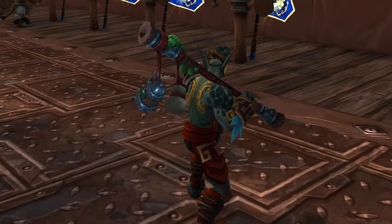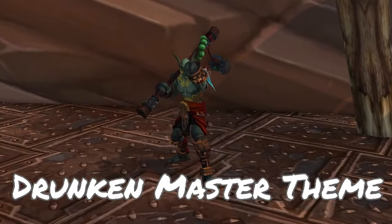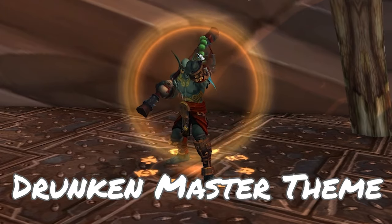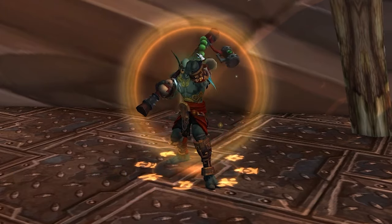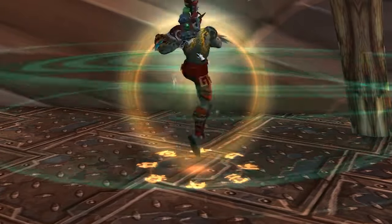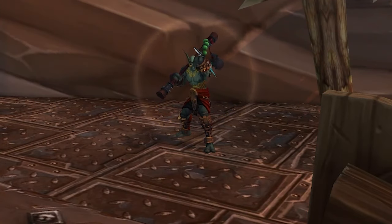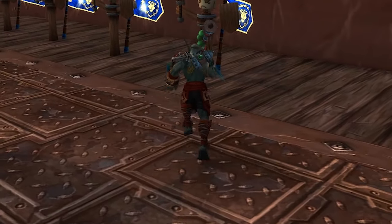The theme of the Brewmaster Monk is the drunken master style character. Taking in brews and alcohol, getting drunk, and then shrugging off the damage that you're receiving while being kind of loopy and breathing fire is the kind of feel and aesthetic that you're getting with this character.